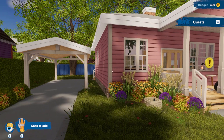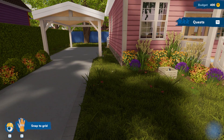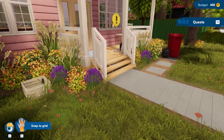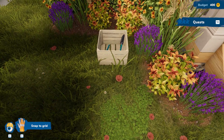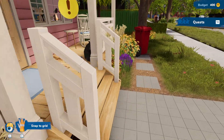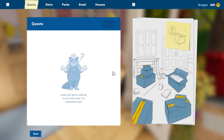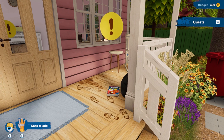Well, this is just the cutest little house. Look at the carport. Okay, so we've got to unpack stuff for this girl. Am I unpacking this too? I don't know. Okay, let's look at the quest. Looks like there's nothing to do in this room — okay, so it's all inside.